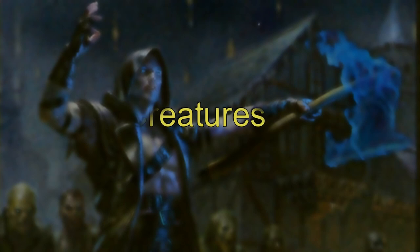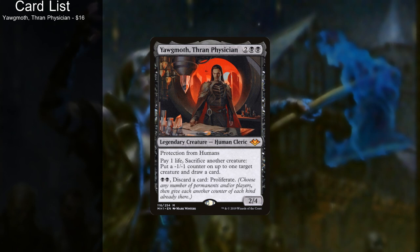Since this is a zombie tribal deck, the most important thing to talk about first are your creatures. An important part of deck building is realizing when you need to go outside your theme to get things that help your theme. We have four non-zombies. We have Yawgmoth, Thran Physician, who lets you sacrifice your zombies to get card draw at instant speed by paying life, and also allows you to make decayed zombies — so it's almost like getting a two-for-one.